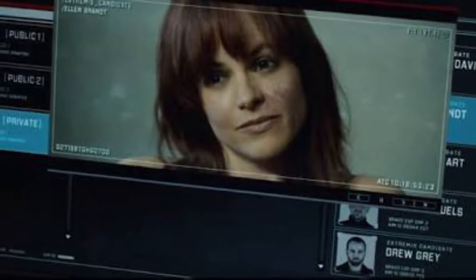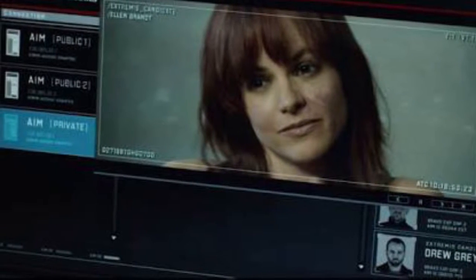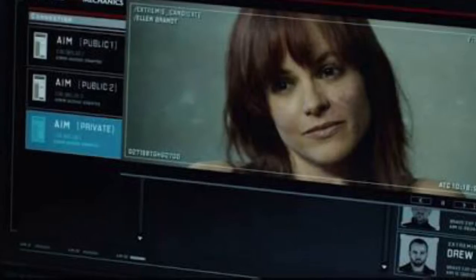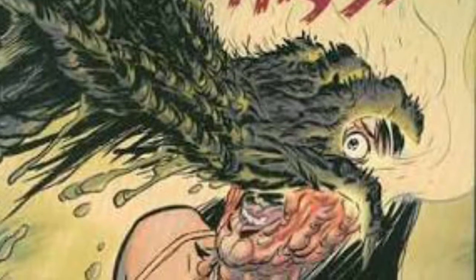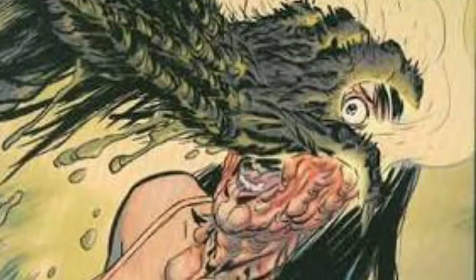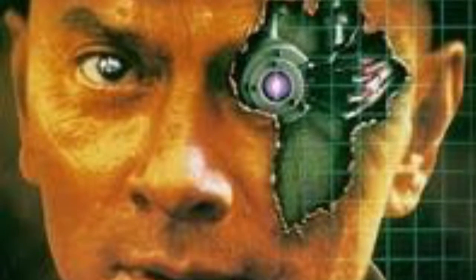The next reference is Ellen Brandt — she's a character from the Man-Thing comics, the wife of Ted Sallis who becomes Man-Thing. In the film she even has the scarring she got when burned by Man-Thing's powers when they first manifested.